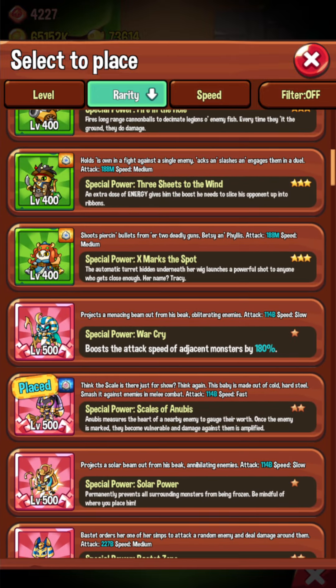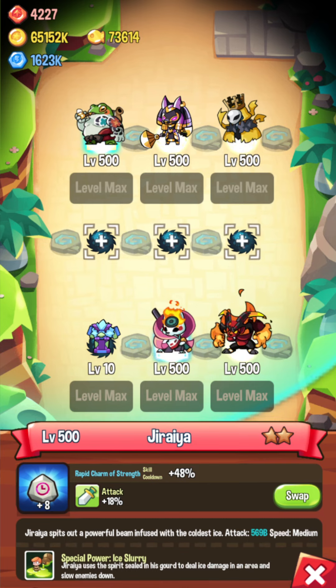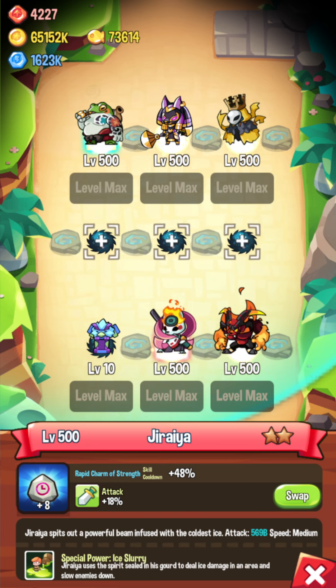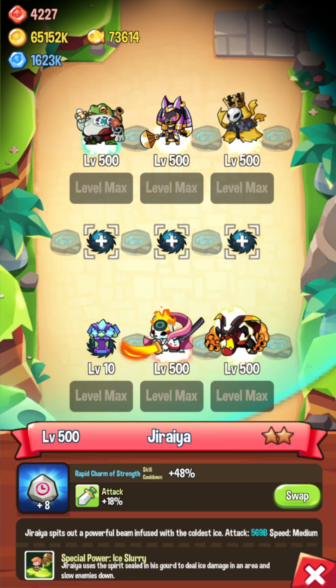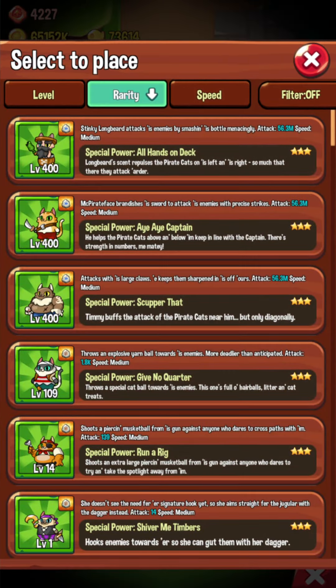Next up you want CC. You have all this damage but you've got to actually keep enemies slowed and stunned so you can keep attacking them. Jiraiya comes in here — super super good slow, basically a full-map slow — so that will help units progress and your monsters can do more damage to enemies.